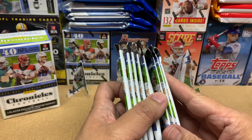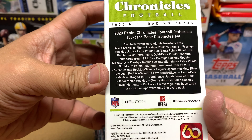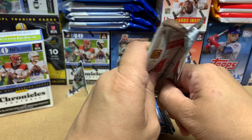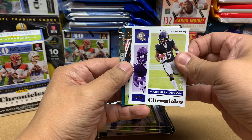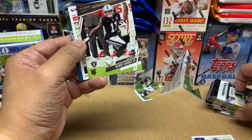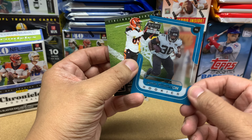Pack one — we got a gold Prestige, I think all Prestige are gold. Got Henry Ruggs, that's nice. Here's my first pink — Jarvis Landry — and we got a Playoff James Robinson and a Tee Higgins. That's my Prestige and my first pink card right there.